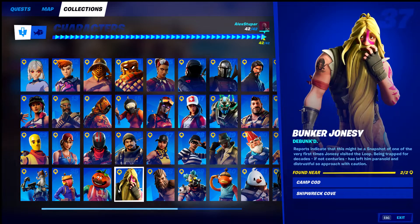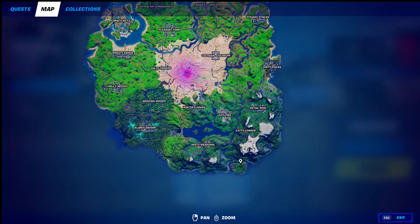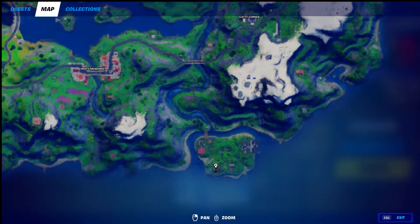Camp Cod and Shipwreck Cove for Bunker Jonesy. Camp Cod is probably going to be your easiest — you could also find him at Shipwreck Cove. Camp Cod is located here; he's usually in this back building right here.